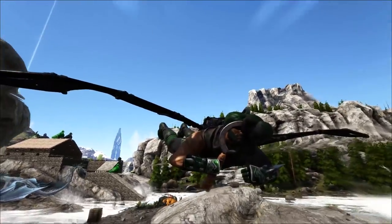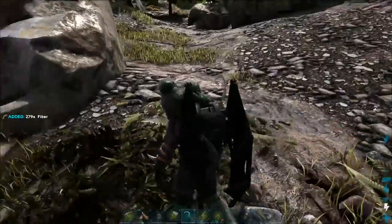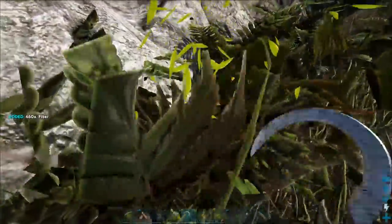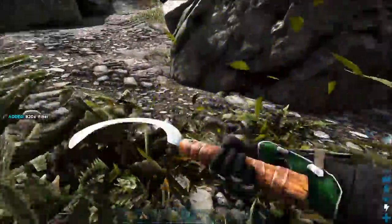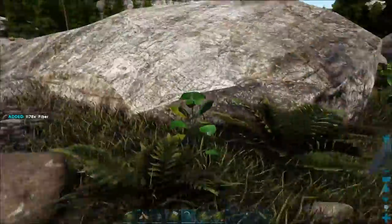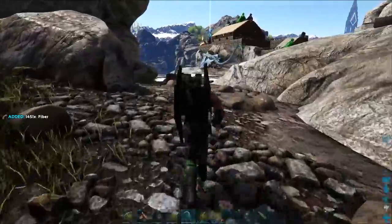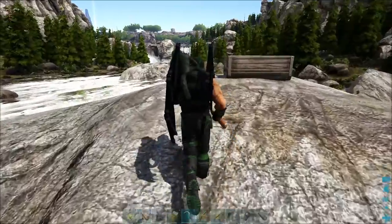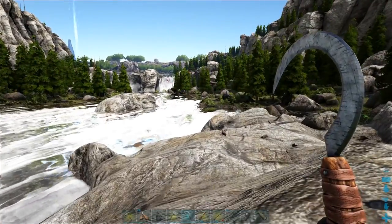How's it going everybody? Welcome back to Arc Basics. I'm FlingerFoo and we're just coming out here to get some fiber for today's episode, which is kind of strange because as soon as we get this dino we're talking about, we're not going to need to go out and grab fiber like this for a long time — because these guys can actually harvest up fiber, berries, and honey from all the beehives all around the island, all around Ragnarok, all around everywhere.